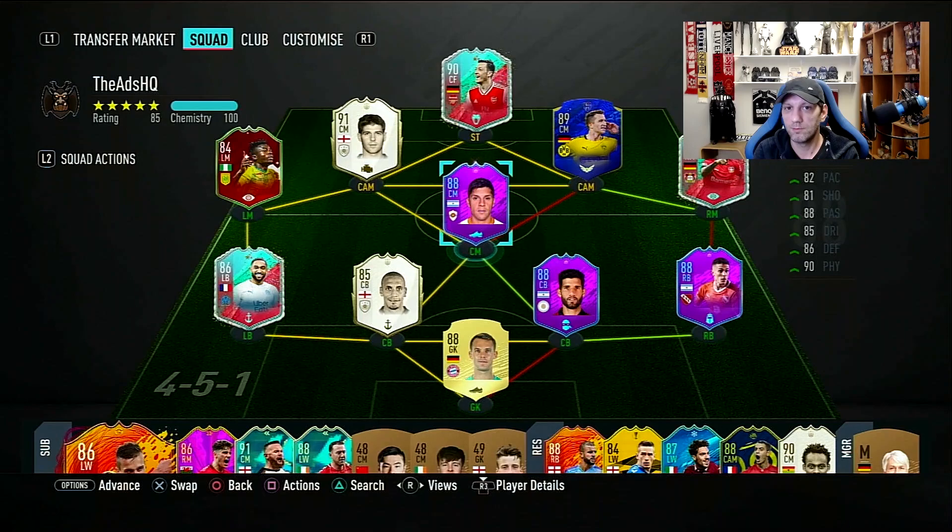The SBC is so cheap at the moment — almost less than 90k. If you have patience and sit there opening bronze packs for a while, you're going to hit a lot of the Libertadores cards and it's going to be so cheap. So for less than 90k, this card looks amazing, as you can see everything is above 80.